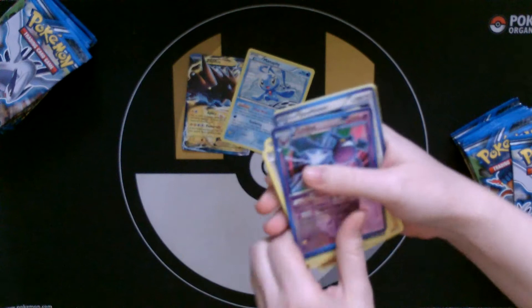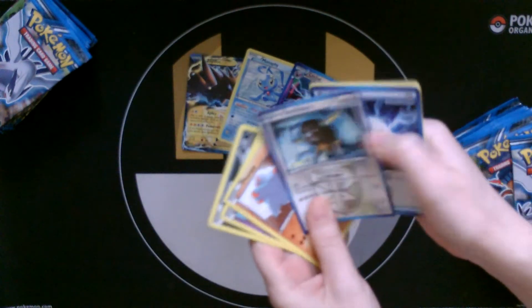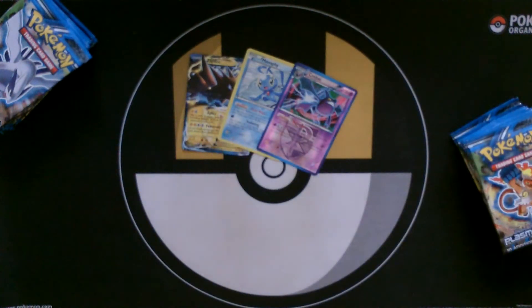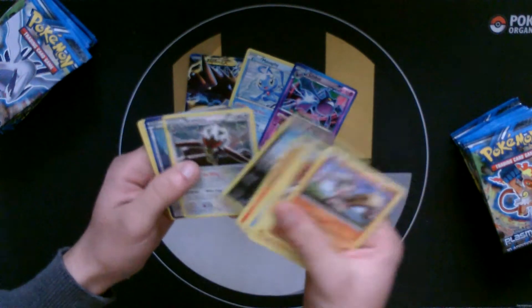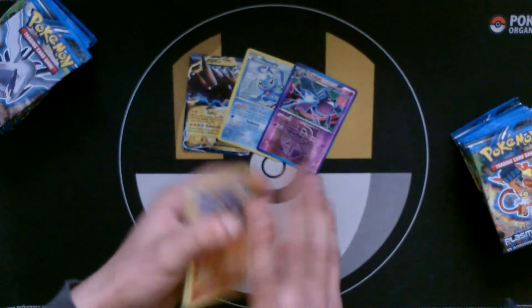Crobat — actually the previous Crobat. I think it's playable, so just leave that one out. Plasma Energy — that's fine, just put the rest on the side. Scraggy and Breviary — not really too playable, so put that aside.